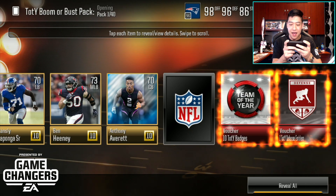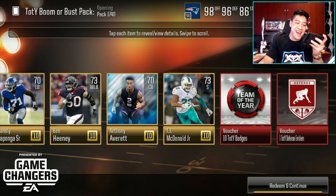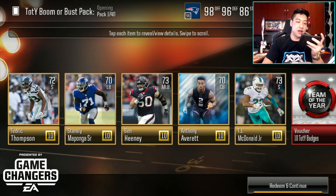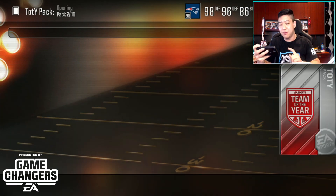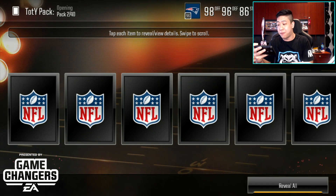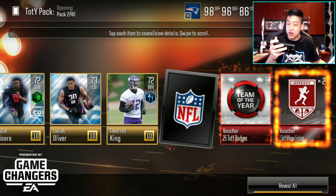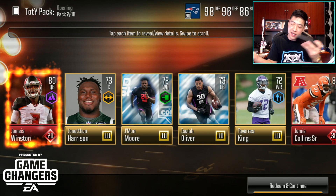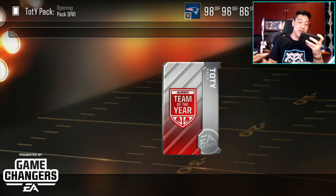Is it just going to be a bust? It is looking like it's going to be a bust. I don't know if pulling the emblem inside the pack means it's the bust, or if it means you get the Team of the Year badges instead of a player. We got two shakers in this one — does that mean we got more than one elite player, or a Team of the Year? First one is Jamie Collins, and then Jameis Winston. So we just got two regular elites in that Boom or Bust pack opening.